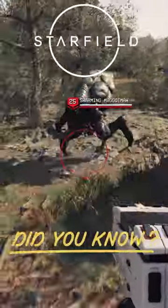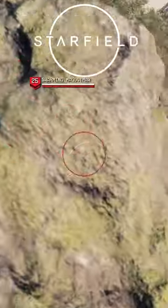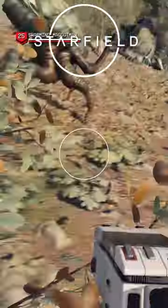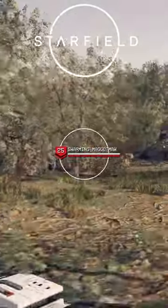G'day guys, if you come across high-level animals like this, did you know they have the potential to drop a super ingredient? It only comes from these types of animals — they're basically the captains of the animal world. All the different species of animals have them, and they have two bars just like a captain.